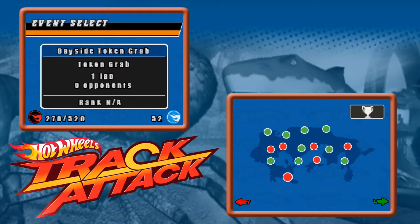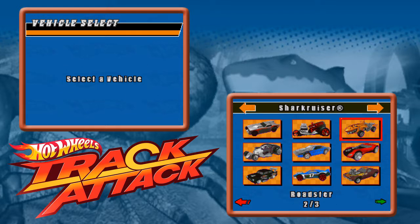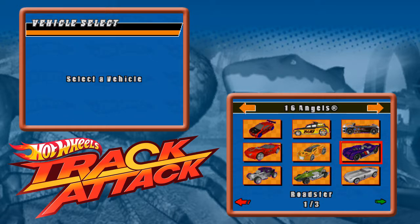Let's get done with Bayside though. We don't have anybody new that's really going to help us out here. The newest appearance is HW40, which is just a knockoff of Twin Mill — 16 Angels, the copy. Not the actual Golden Tetrad 16 Angels, unfortunately.